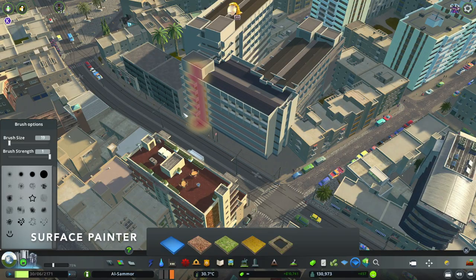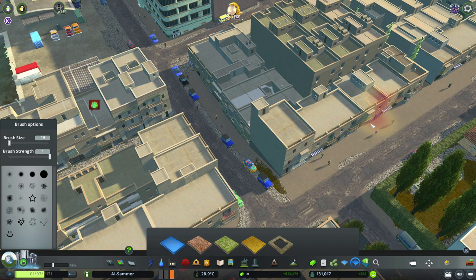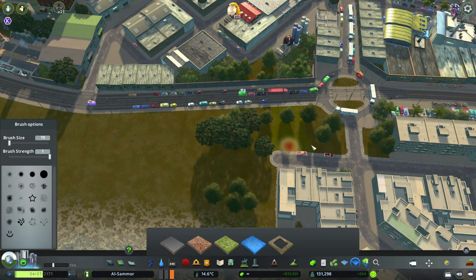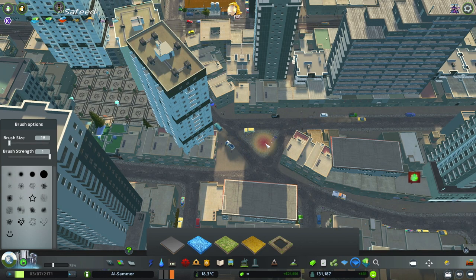Surface Painter is another great mod to use. It's common to find those awkward spaces throughout your city where the cement doesn't quite attach, like this. In these cases I like to put down cement in those spaces, but you can also use this mod to add extra green grass or other surface colors if you need.